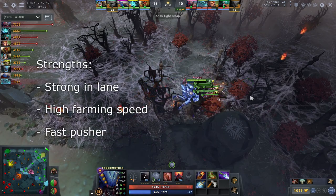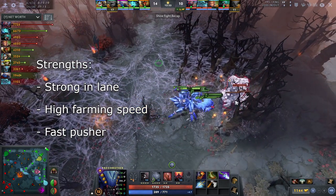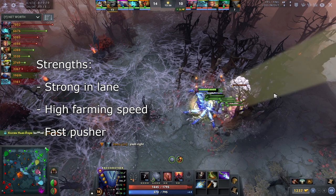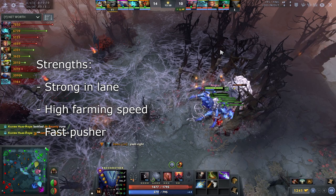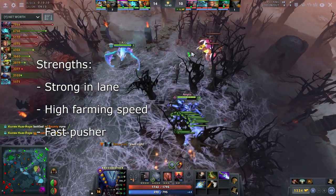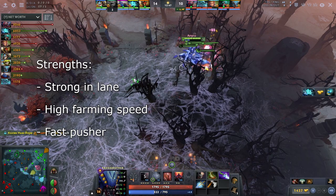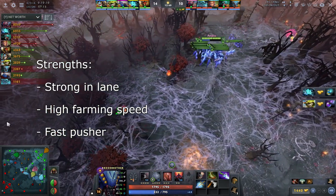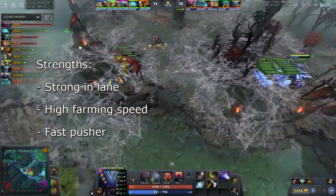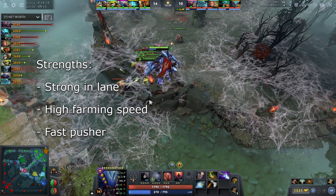Broodmother is one of the best lane dominating heroes in Dota. Against a lot of heroes she will crush the lane, making it very hard for a single hero to play against her. Her webs and spiderlings allow Broodmother to have one of the highest farming speeds in the game. She can farm lane creeps, neutral camps and ancients, giving her a net worth lead that allows you to take over the game. With her spider army Broodmother can take towers very quickly, allowing her to put on huge pressure onto the enemies.